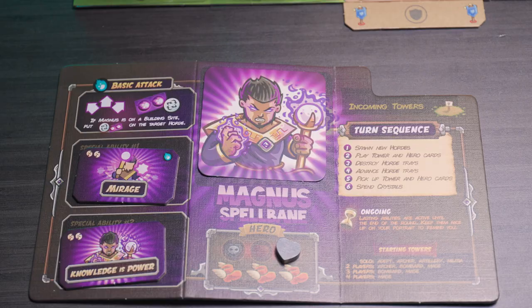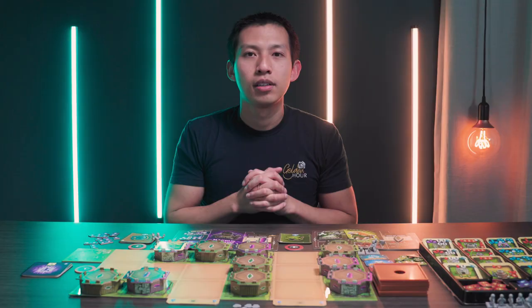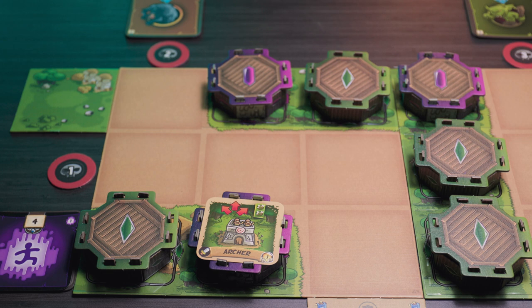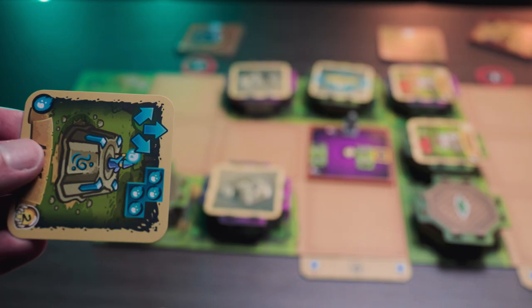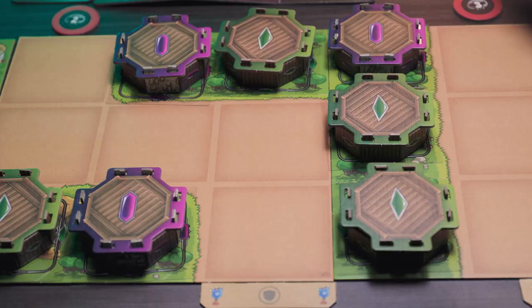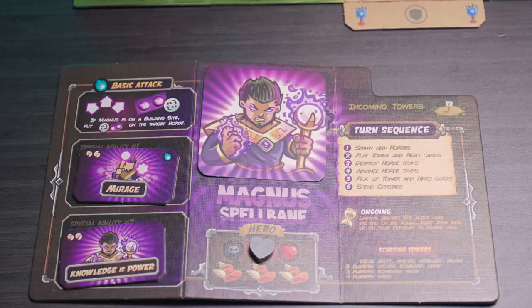And that's phase two — you can all play simultaneously or take turns and perform actions in any order you want. To recap: play tower cards from your hand to your color spot, pass tower cards to other players to upgrade them, and play your hero card moving your hero and performing one action — basic attack, special ability, or recover.